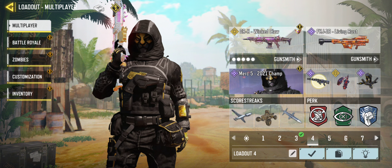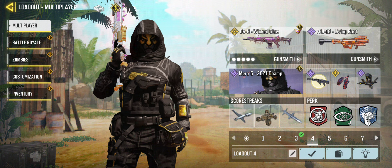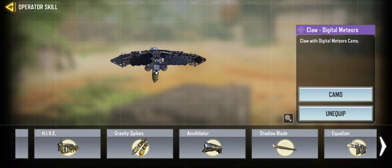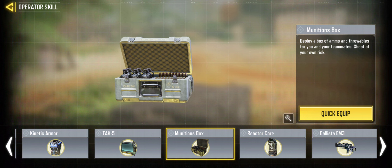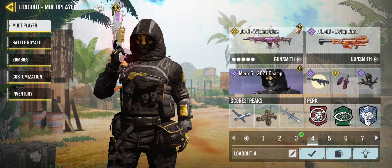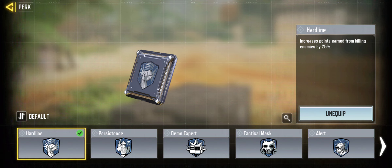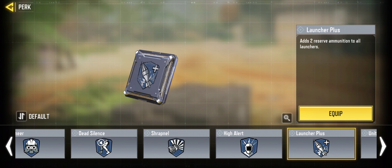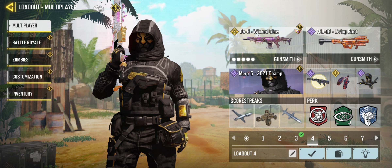Now you have a few options depending on what's going on in the season. Option one: if you have the munitions box equipped, choose that — you can refill your launcher. Option two: go to your blue perk and choose Launcher Plus to get two additional rounds of ammunition, which is never a bad idea depending on the map you're playing. Option three: combine both the launcher perk and the munitions box.